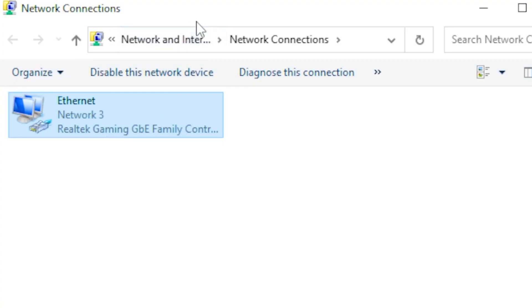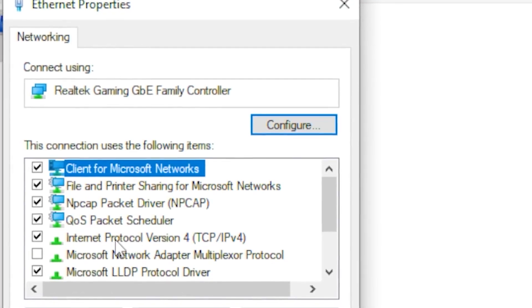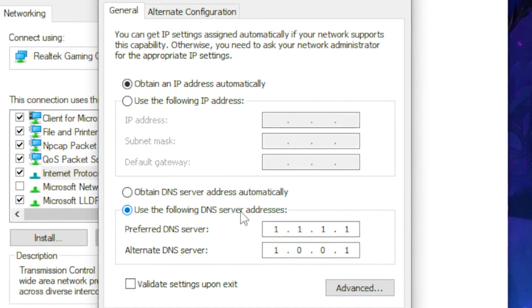Once you find that, click on your network adapter, right-click on it, and head over to Properties. Then find Internet Protocol Version 4 and double-click on it.